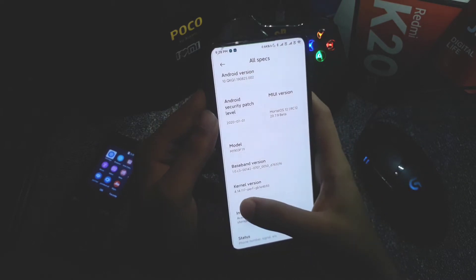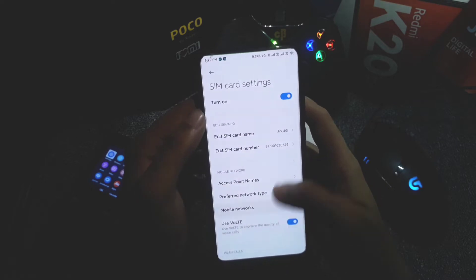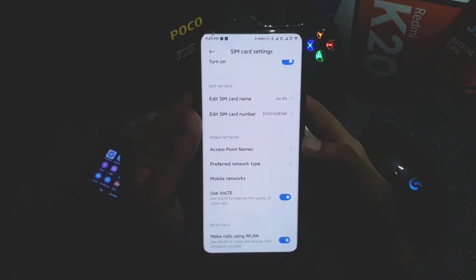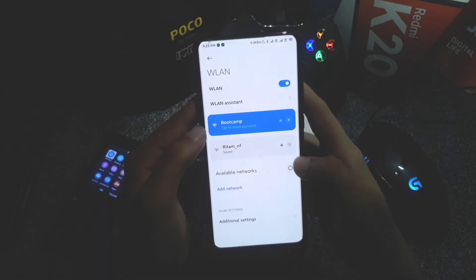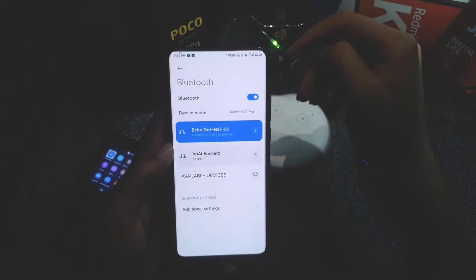The ROM is based on Android 10 Q, the security level is 1st July 2020, and it uses the Perf kernel as the stock one. In the network section, VoLTE is working perfectly, and you can also use HD calling and Wi-Fi calling, both working perfectly. Wi-Fi has no issues.